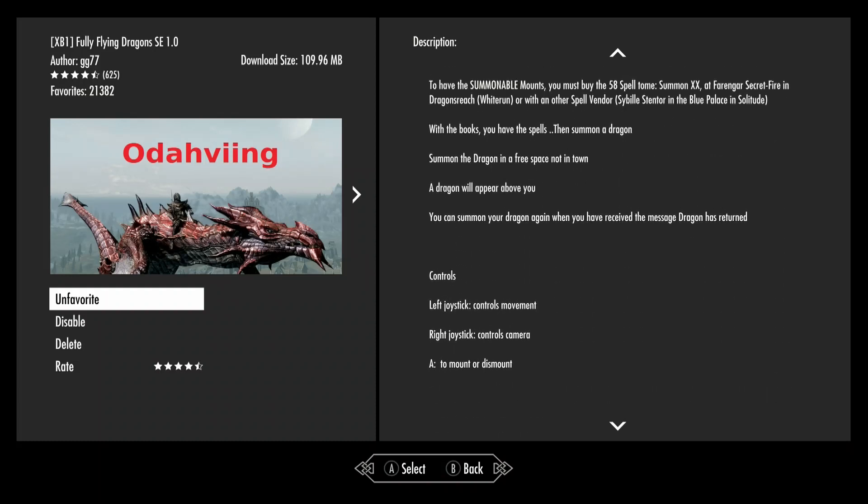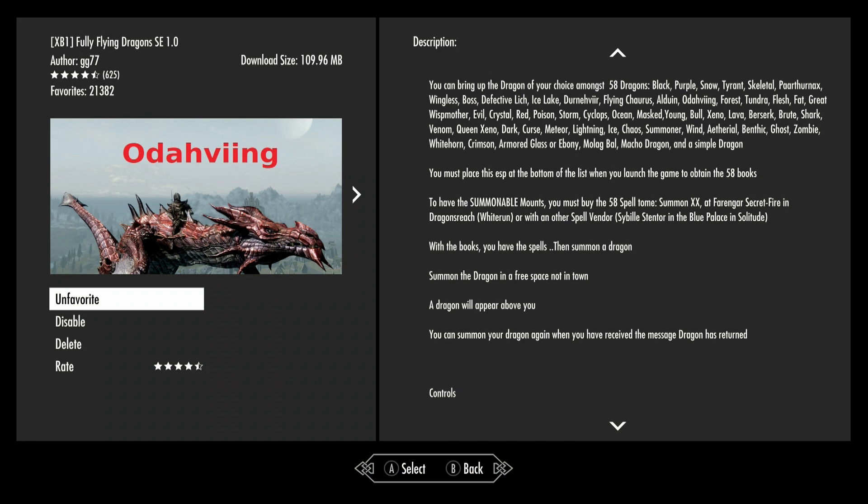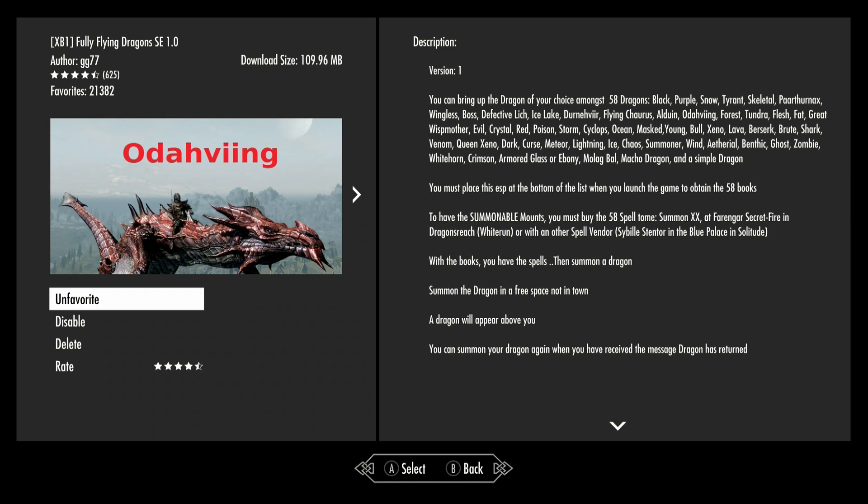To have the summonable mounts you must buy the 58 spell tomes. I would suggest you just pick one at a time, or even just a few at a time, try those and see what you think. Try to find one that you like, and don't summon it in town — do it outside of town. They have all these different dragons that you can summon and ride.